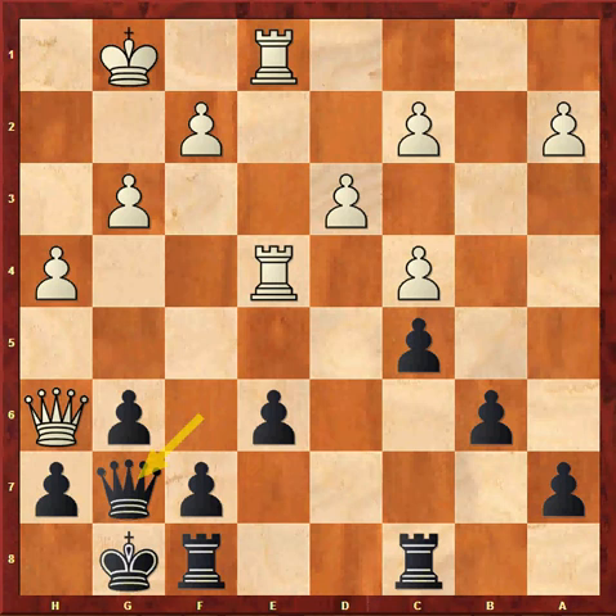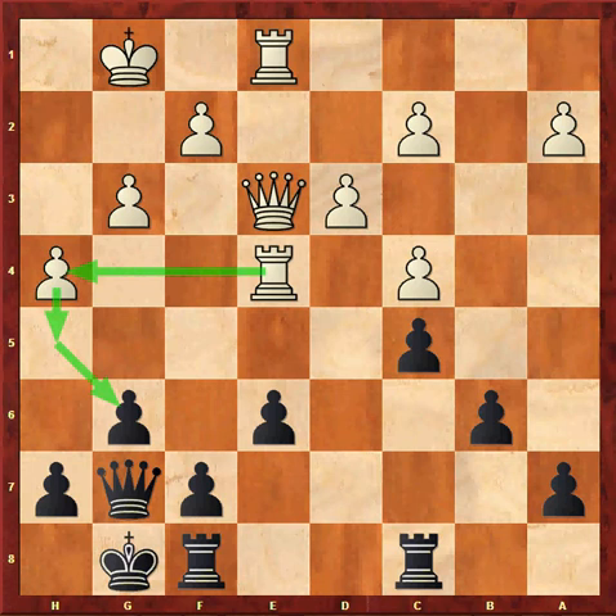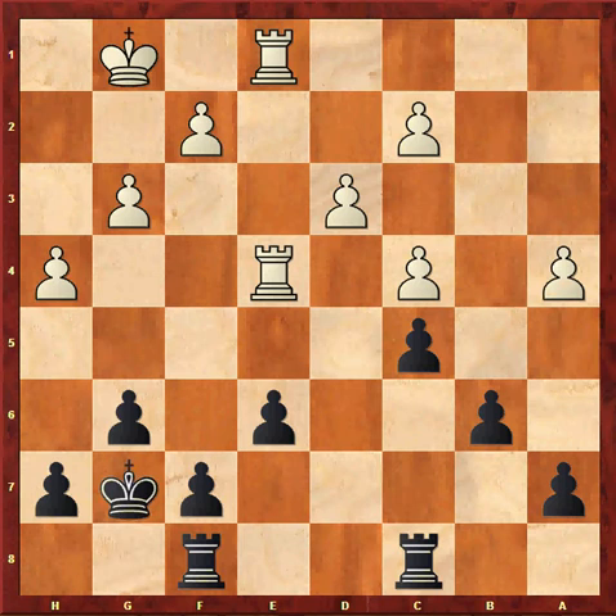Most players would probably play something like Qe3 and try to continue the kingside attack with h5, hxg6 followed by Rh4. But my Grandmaster opponent saw that this had very little chance of working and instead made a very good strategical decision by playing Qxg7 check, Kxg7, a4. This was very strong and it was only after this move that I realized I may be subject to a long, arduous defense.